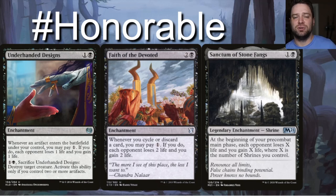To get Strefan triggering first, you'll need something else in play. Faith of the Devoted costs one black and two generic. Whenever you cycle or discard a card, you may pay one generic — if you do, each opponent loses two life and you gain two life. If you're using blood tokens to draw and discard, this triggers for one more mana and makes each opponent lose life.